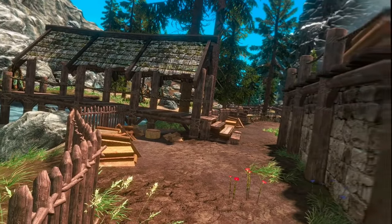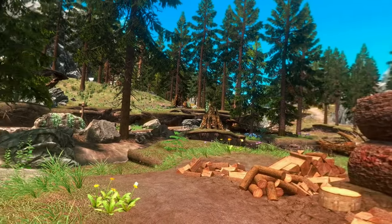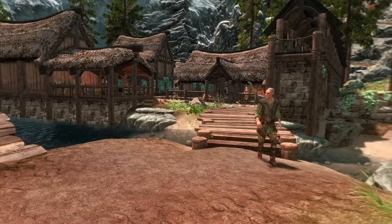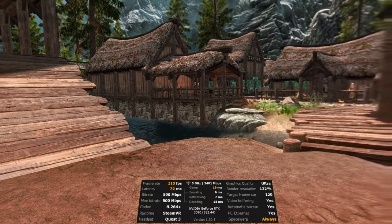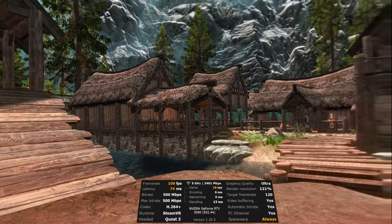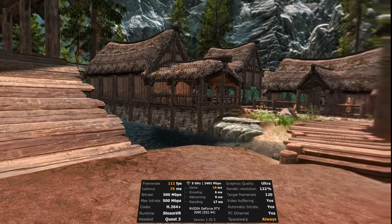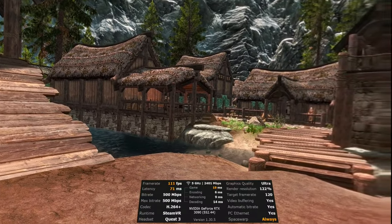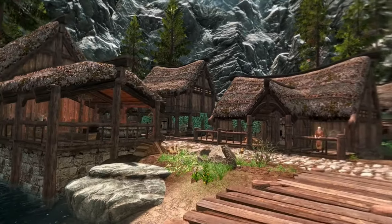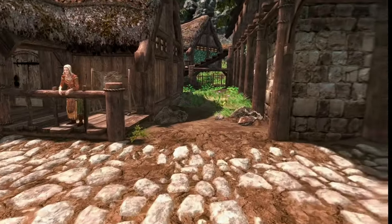We are on the Quest 3, using Virtual Desktop with a 3090 and a 13900K. It's running pretty good. We have Space Warp enabled — without that we're getting around 60 FPS, with it anywhere from 100 to 120. We're playing on the H264+ codec, running through Steam via Virtual Desktop wirelessly. You have it plugged in just to give it a little juice.